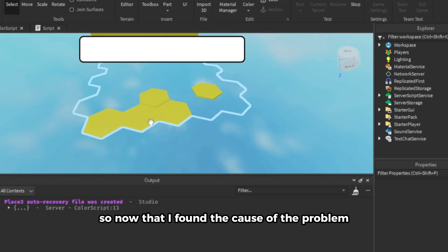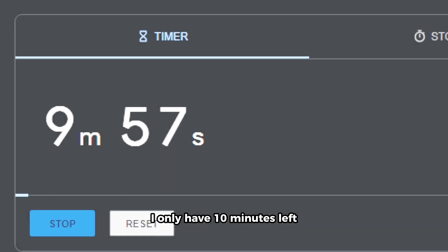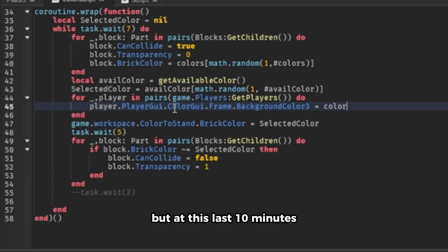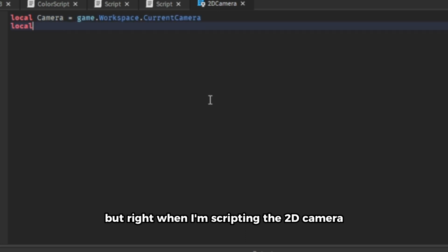So now that I found the cause of the problem, I should be fine, right? No — I only have 10 minutes left. At this point I knew I was going to fail the challenge anyway, but in these last 10 minutes I tried to finish the script and make a 2D camera. But right when I was scripting the 2D camera, the timer ran out.